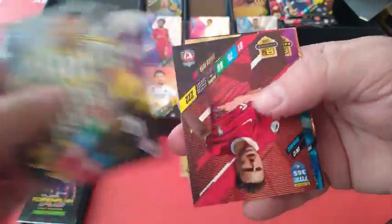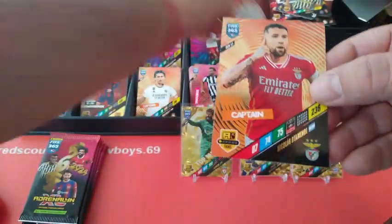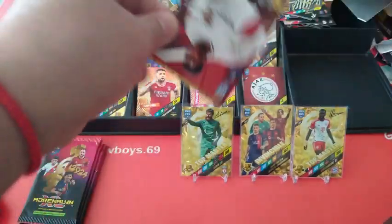Bremmer, Soyuncu, Jota — base cards. Shiny Titan Romagnoli for Lazio. Ajax team badge. And a Captain — of course Otamendi, used to play for Man City, now he's a Benfica player. Apologies for the confusion.